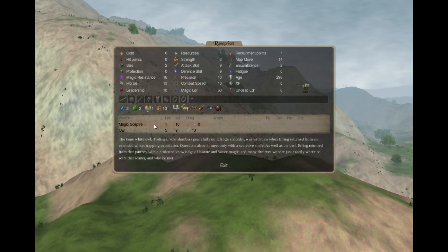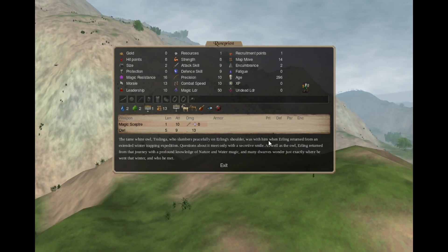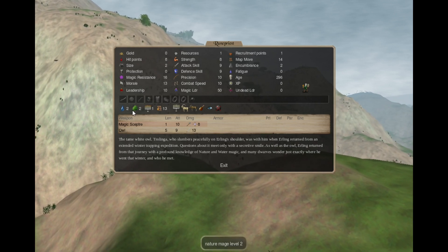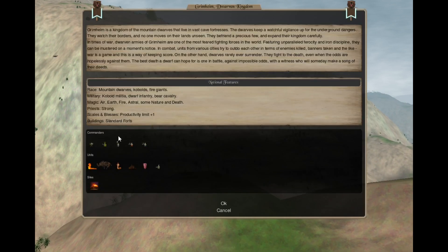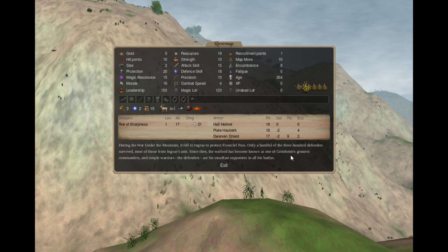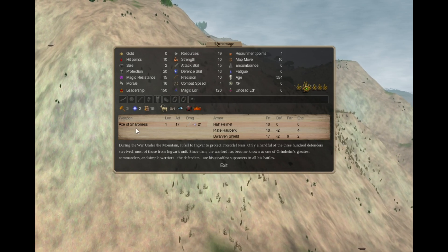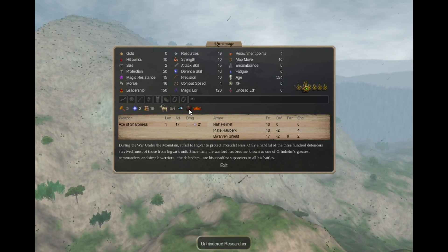The heroes — we only have two. The Rune Priest hero is a Trollkin with an owl that can attack, Water 2, Nature 2 — paths you cannot get natively — and Holy 1. The Rune Mage hero has a 2d6 retinue of defenders and an axe of sharpness, Earth 3, Astral 2, Inspirational 2, castle defense 15, and Unhindered Researcher.